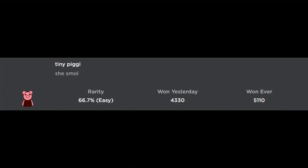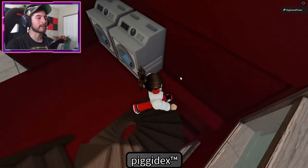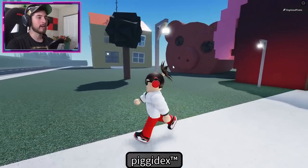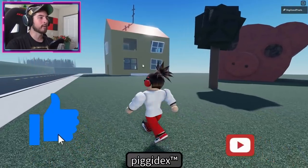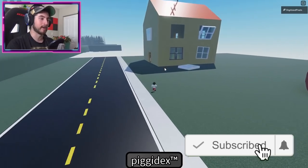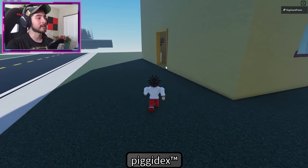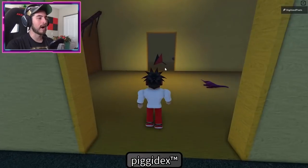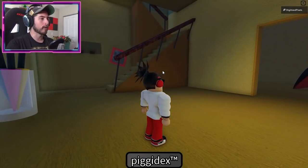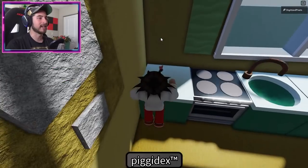Now exit the house, going back down all the stairs and out of the building. Head to the yellow building right here next to the Piggy house. There are a couple of badges here, and one of them is actually going to require some parkouring. Once you walk in, go over to the kitchen and on top of the counter - there you go, you got the badge.